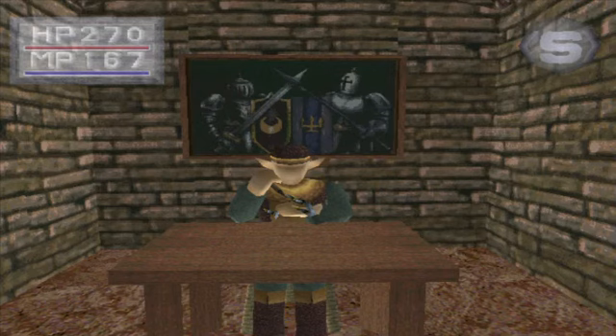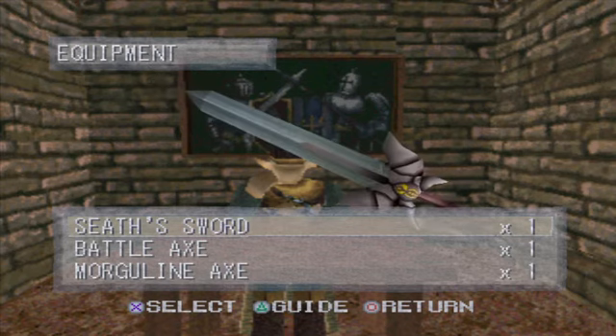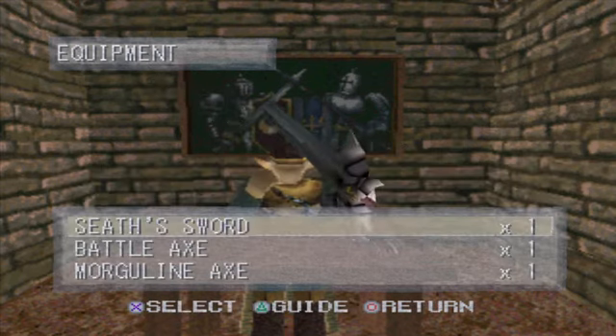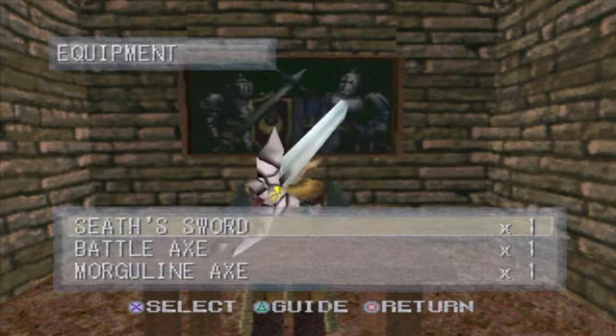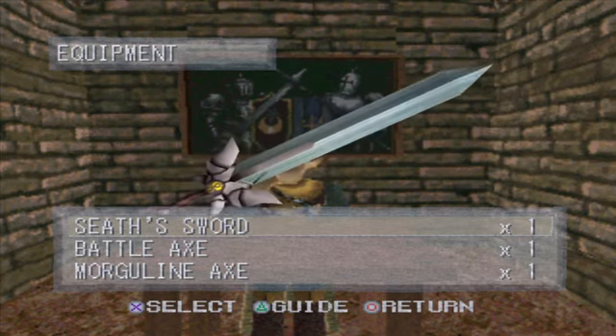Hey guys, Common Villager here, and welcome back to Let's Play King's Field 2. A lot of things have happened these past few episodes — it's been a couple of episodes in the Royal Cemetery, which is near the end point of the game. We got a really cool sword from that place: the Cease Sword, which is this beautiful weapon and one of the most awesome swords in the King's Field universe.